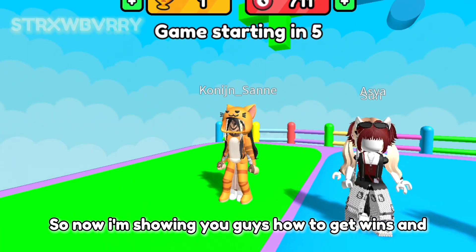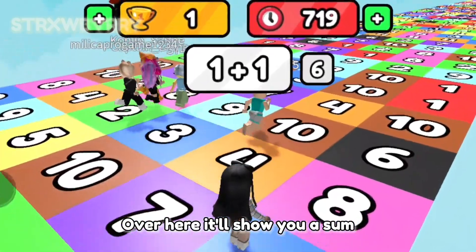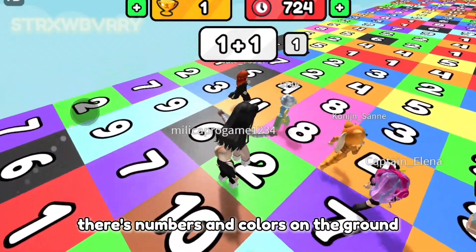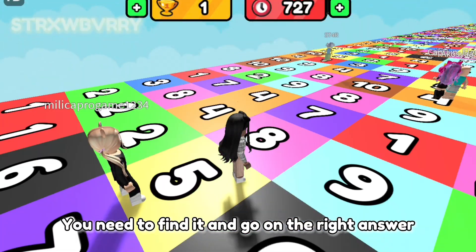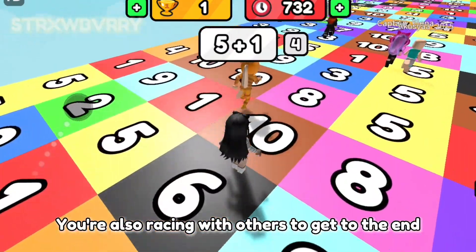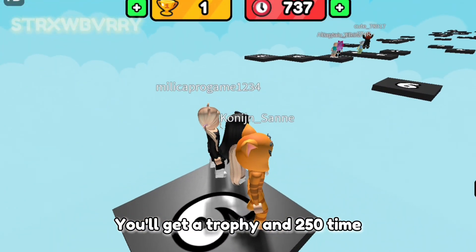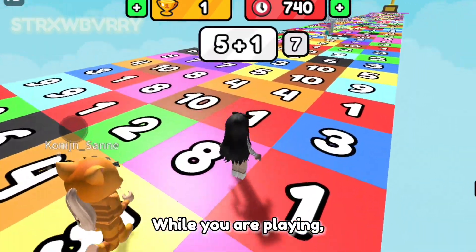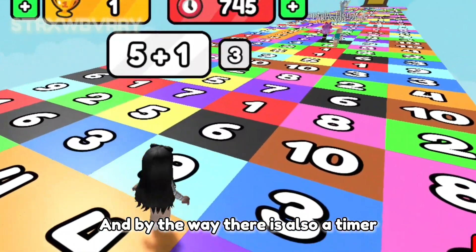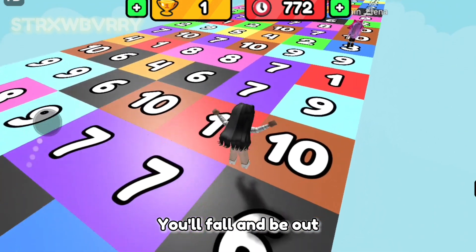Now I'm showing you guys how to get wins and 250 time points. Over here it'll show you a sum like one plus one, and there are numbers and colors on the ground. Whatever the answer is from that sum, you need to find it and go on the right answer. While you're doing that you're also racing with others to get to the end. When you reach the end you'll get a trophy and 250 time. While you are playing you'll still gain time points. And by the way there is also a timer — when the timer hits zero and you're not on the right answer you'll fall and be out.